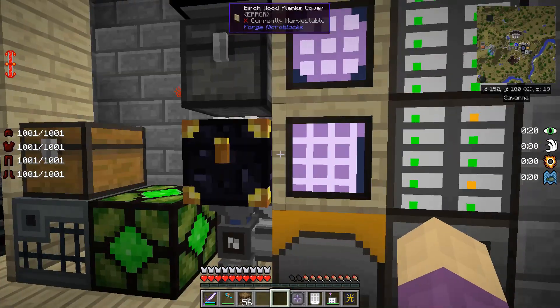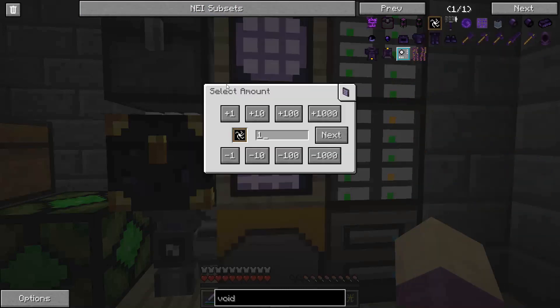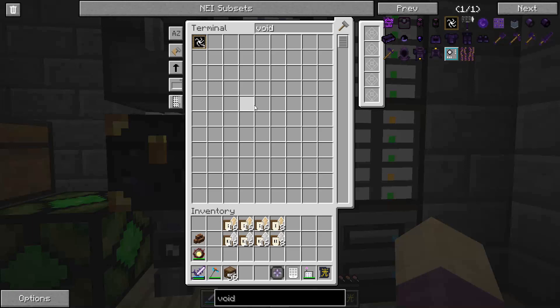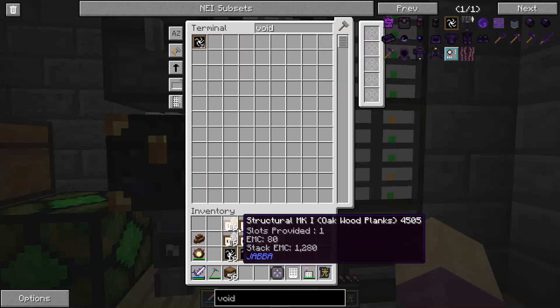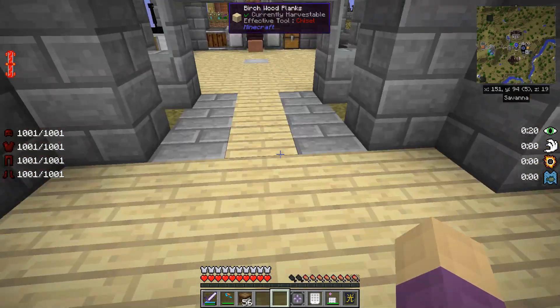I also need void upgrades — let's just do 56. This is going to have a whole bunch of crafting in its future. They only stack to 16 — why mod authors insist on only stacking things up to 16 is beyond me. It seems like it's more of a hassle than anything.